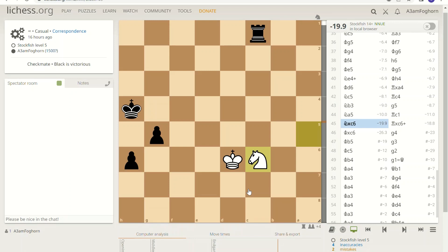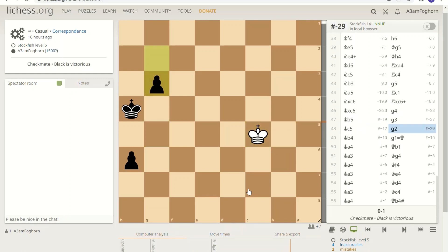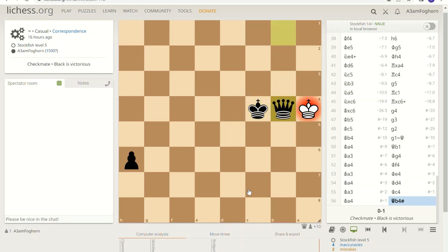There is one threat still out there — that knight — and I'm going to eliminate it. Normally this would be a bad idea to trade a rook for a knight; however, I've just eliminated my last possible threat. With clean chess I should be able to win. With the king up against the board on the A file, I'm able to pin it there. Stockfish will go for a stalemate, so make sure your opponent always has a square to move to.